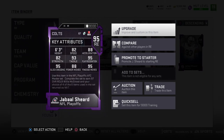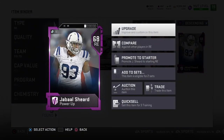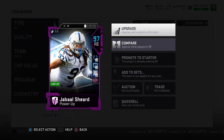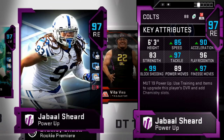Next up for the defense, we have our right end Jabaal Sheard — a 95 overall playoff card. As I've been saying in past episodes, whenever we get a new player we power them up all the way to max capability: getting the highest overall, adding all chemistries. Jabaal Sheard now sits at 97 overall — two overalls up from his base — with 85 speed, 97 tackle, 99 block shedding, and 97 finesse move.